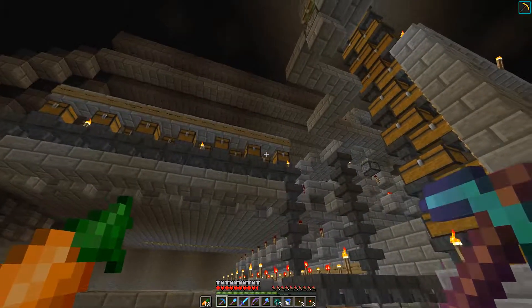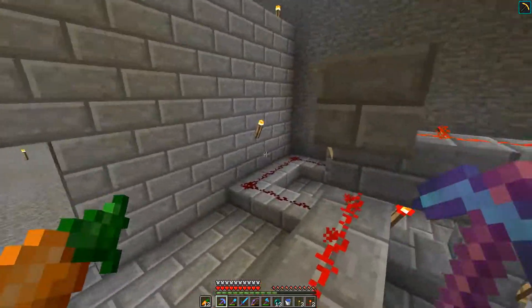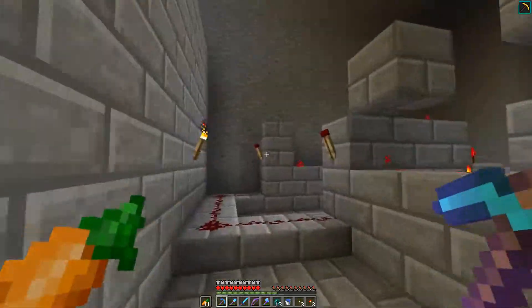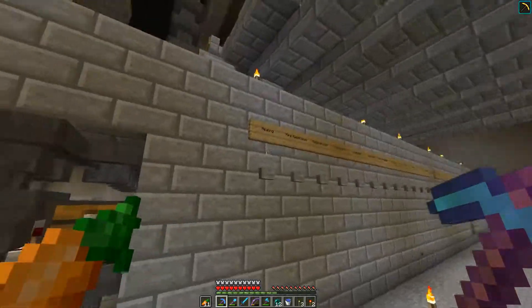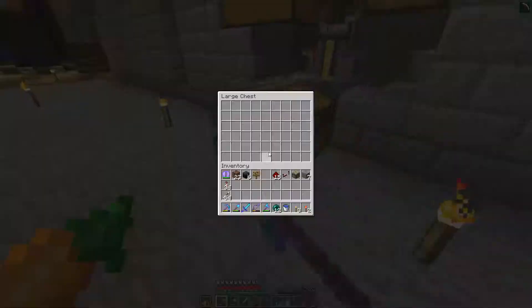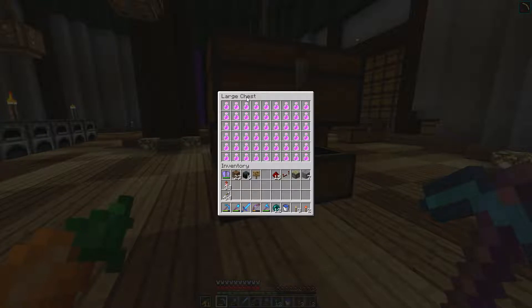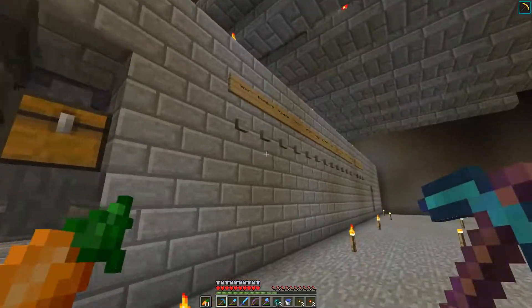We've put all the ingredients into the proper places up there, which means we can brew any potion, so we might as well try it. I got rid of the start button — I discovered it wasn't necessary, and the system just starts on its own after you press what ingredients you want. As you can see, I brewed a lot of strength while testing, so we've got a lot of strength, which is good.